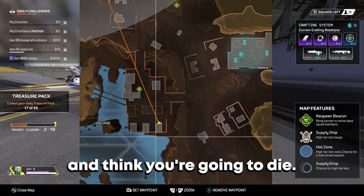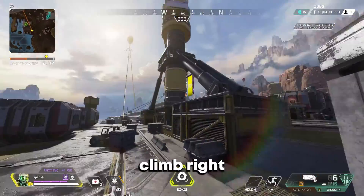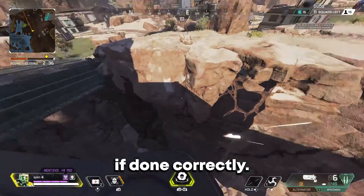If you guys are on King's Canyon at Salvage and think you're gonna die, this risky trick will either save you or kill you. Just go to this exact spot, climb right here, run along this ledge, and slide jump as far as you can. It should look like this if done correctly.